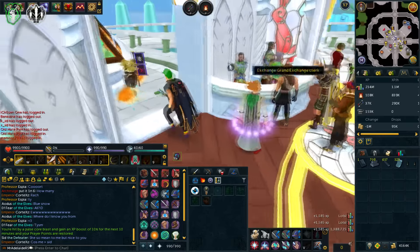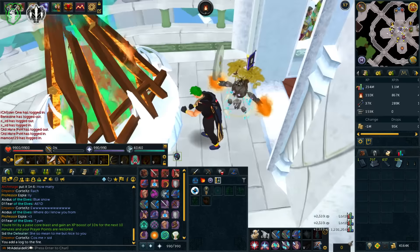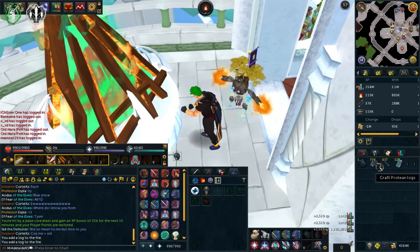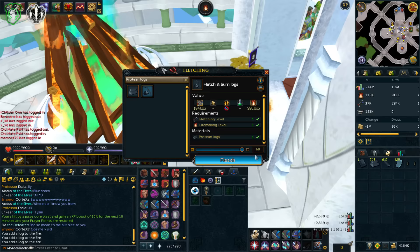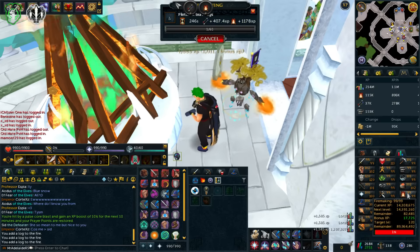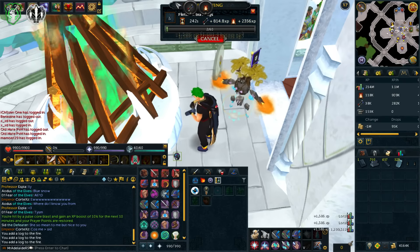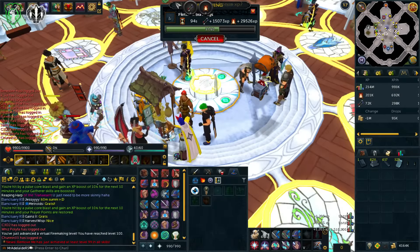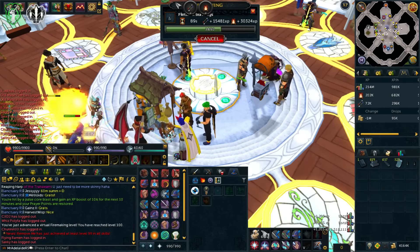While I'm here — 2.5k per log if you do just firemaking. I kind of want to do that because that's incredible. But let's do both — more overall XP across more skills. I hit 100 firemaking as well! Virtual level of 100 firemaking — hashtag dope. That's awesome. What about 100 fletching? No, we won't hit 100 fletching. Getting a few 100 skills — very nice.